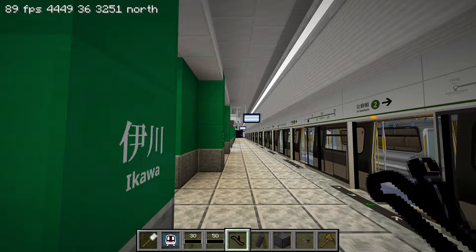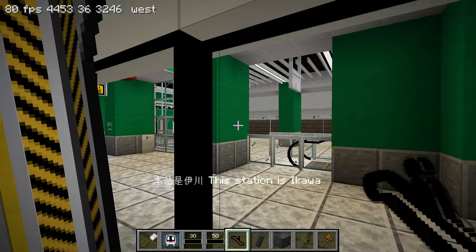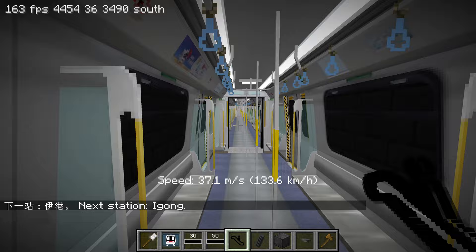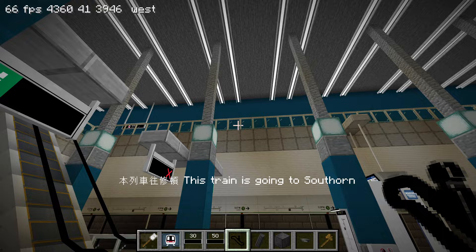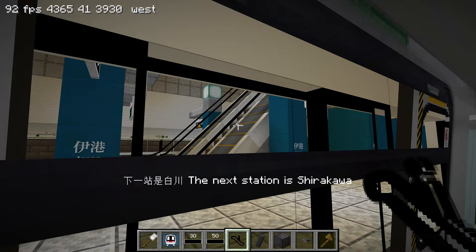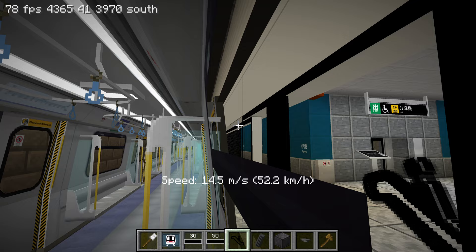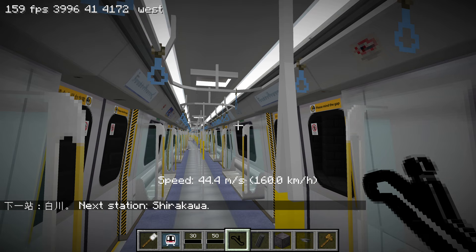This station was built after Sham Shui Po, and the layout feels very Urban Line in style — the color is close as well. The next station is Igong — I really like this big open area. It feels very MTR-style. I really like the design of stairs and escalators together. Usually I get lazy and put two escalators side by side without a stairway in the middle, but in real life there's usually a stairway for more passenger capacity — and if an escalator breaks, it's not the end of the world. Many of my stations are escalators only.